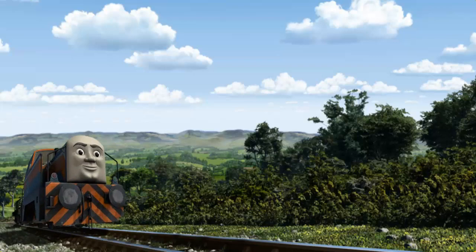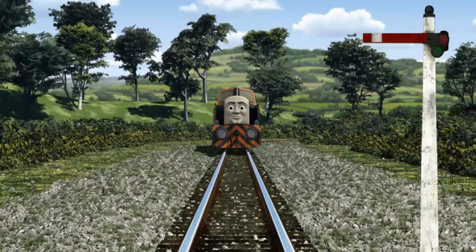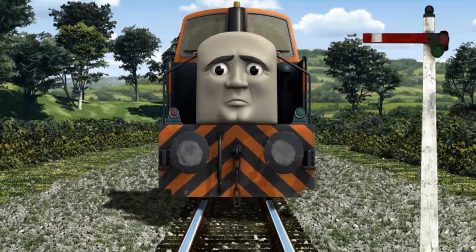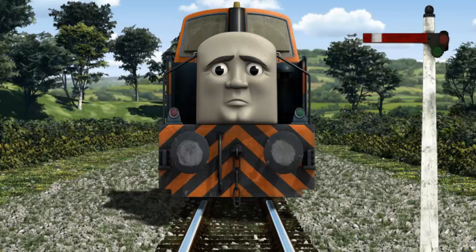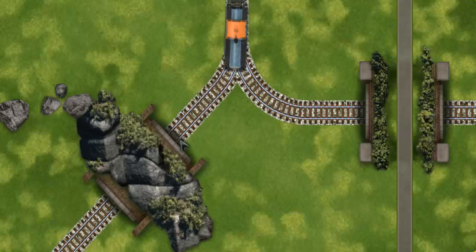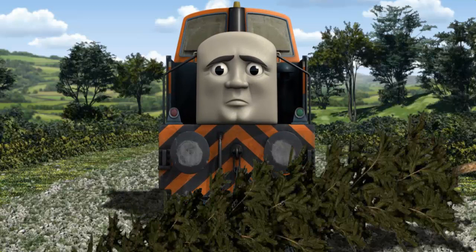Den went through the countryside. Suddenly, Den had to stop because of a broken signal. He needed to go a different way. Find the track that goes under the road. Den was on the wrong track. He needed to go a different way.